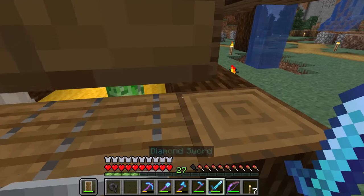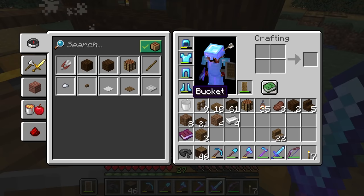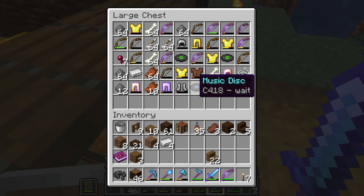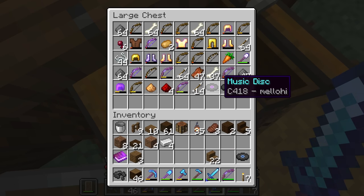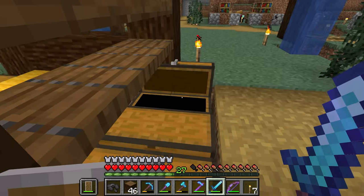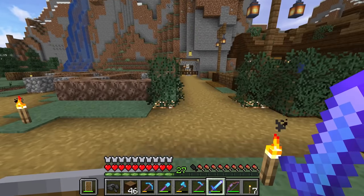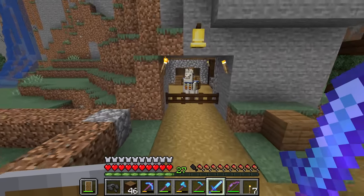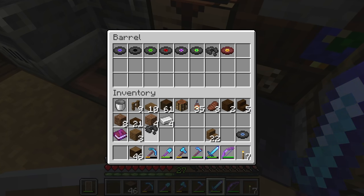I can see a CD on the floor right there. Is it one we've already had? I think that might actually be one that I don't have. We've got Mellow here a couple more times. Let's check around the back — nothing, nothing, nothing. We must be getting kind of close. Let's check on our little CD supply — we've already got 11. Weight was one that we didn't have. That's kind of cool.